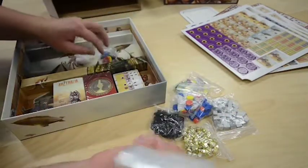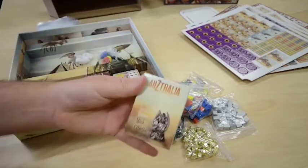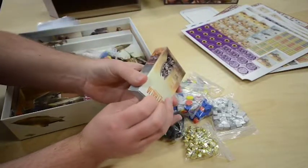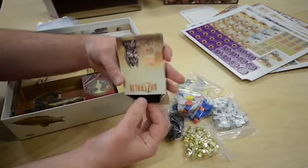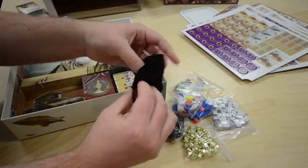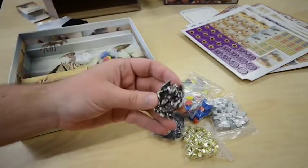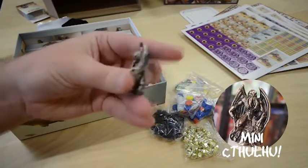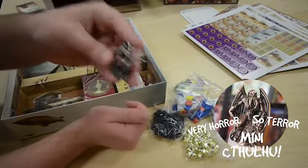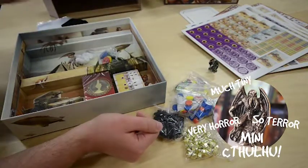This is the exciting bit — this is what we're going to open up first. This is the limited edition mini Cthulhu that comes with the Kickstarter version of the game. It comes in a little velvet bag. Little Peter Cthulhu — it's nice and heavy, it's actually pretty cool. It's fantastic, it's going to be great to play with. That's only included in the Kickstarter version of the game — it's the limited edition mini Cthulhu.